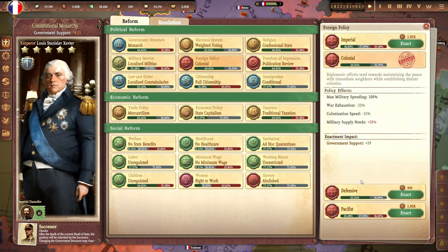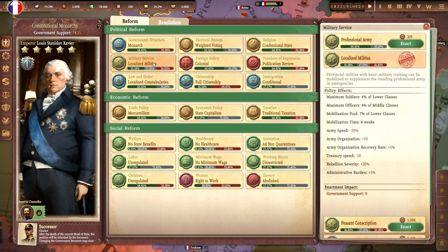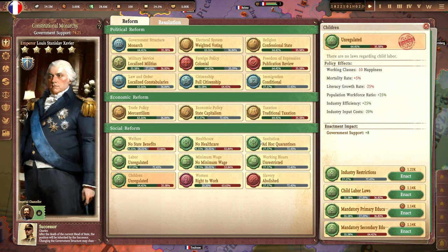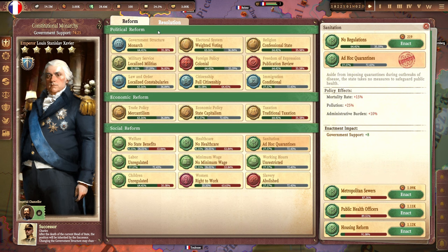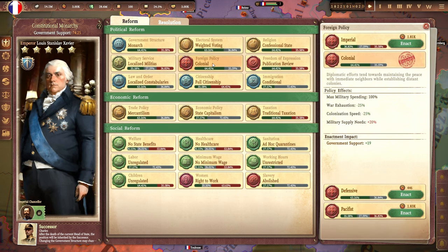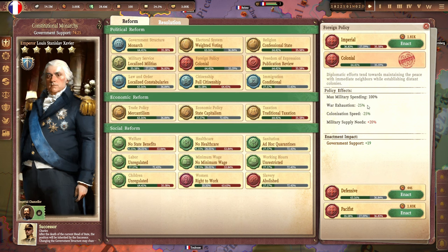As you can see, policies are grouped under reforms which cover a number of different areas, ranging from the military, to the economy, to rights, to sanitation, and so on. It's worth mentioning that for the most part, policies aren't straightforwardly good or bad, at least not in the moral sense, this being the 19th century after all. But in general, there are pros and cons to implementing any policy, and it will be up to you to decide how you want to run your country.